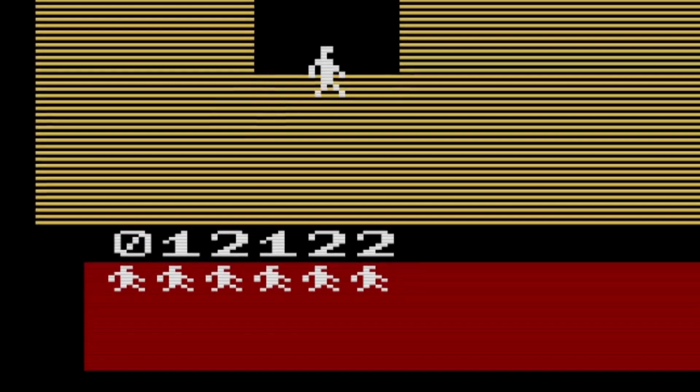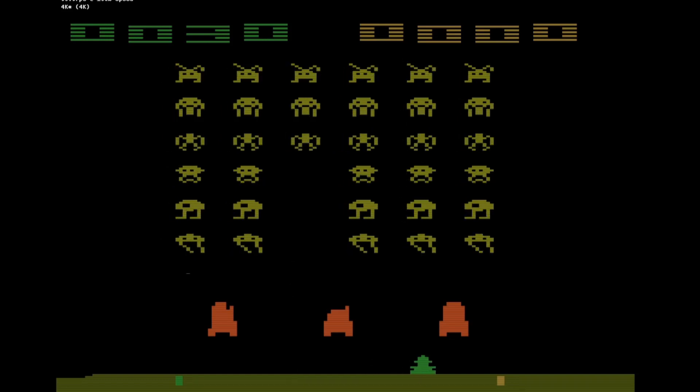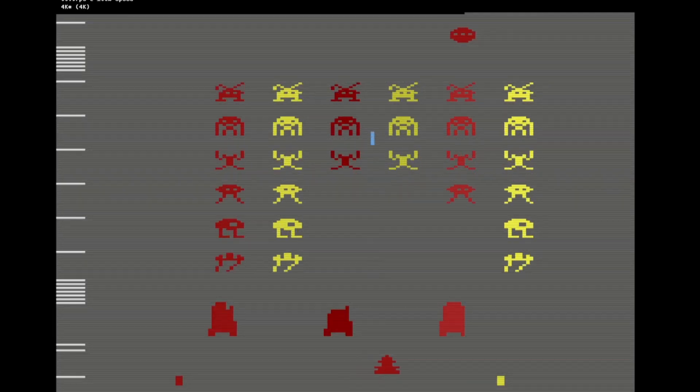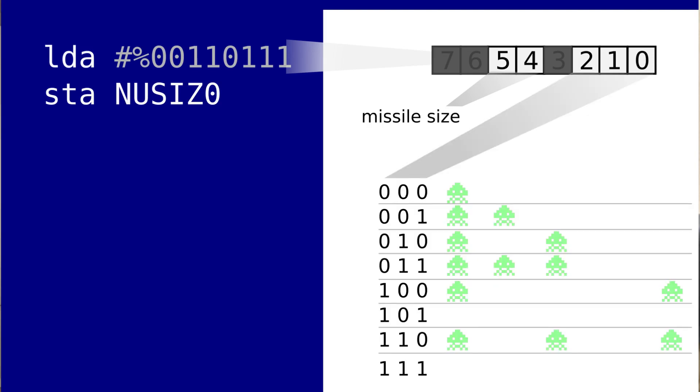It's crazy how much you can do with just two player sprites. You won't believe that the graphics in Space Invaders are drawn mostly with them. If you turn on TIA debugging in the Stella emulator, you can see how it works — player 1 sprite is dark red and player 2 is yellow. The sprites have setting registers where you can specify how many times to repeat a sprite and the distance between clones. You can even double or quadruple the sprite size. To draw the score and player lives, I tripled player 1 and player 2 sprites and drew them one after another.